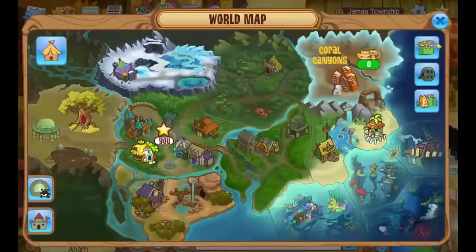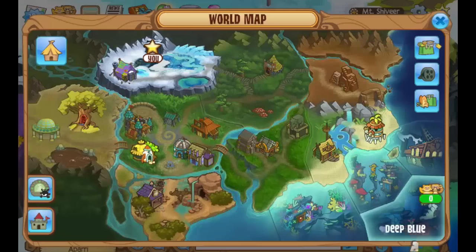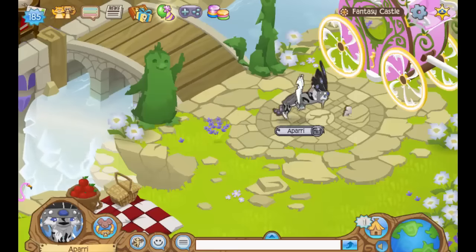So as you can see there's like an arctic wolf one, there's a monkey one, and there's just a bunch of awesome new loading screens — even a panda one. Also another new thing they came out with was an AJHQ den on the epic dens list, so let's go check this out.